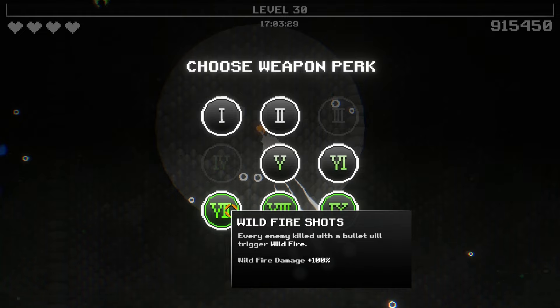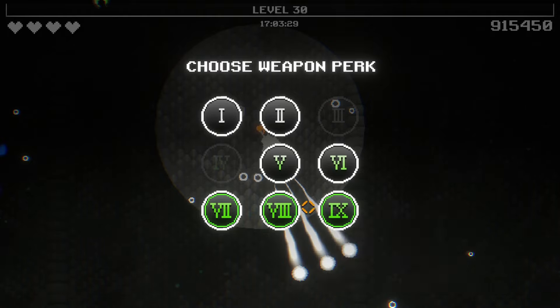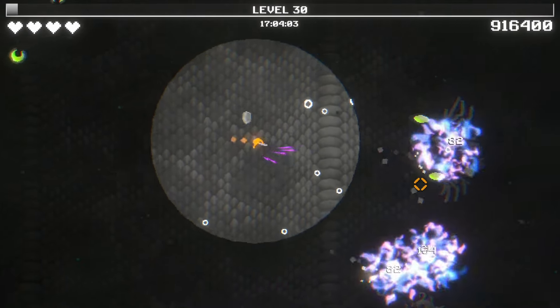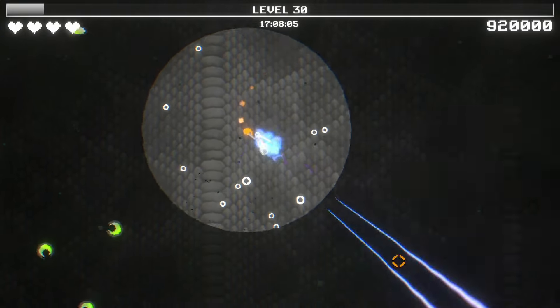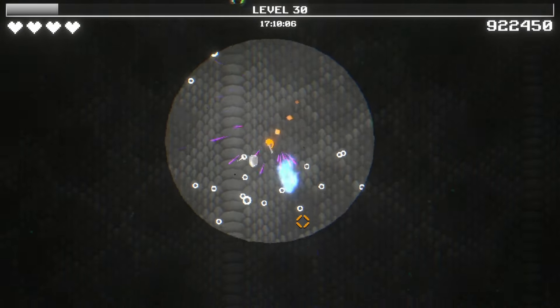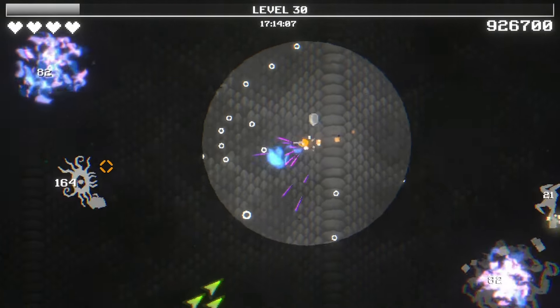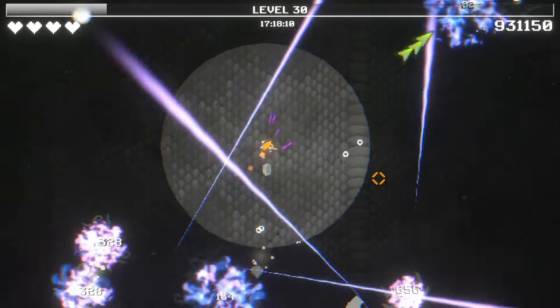We're in the bottom level. Every enemy killed with a bullet will trigger wildfire. Come on now — this is great, but we're one-shotting enemies. I've been working on my fire rate, I don't want to lose that. We're doing wildfire shots and just going crazy. Oh, and all our shots are like purple as well. Oh, this is great. Let's go.